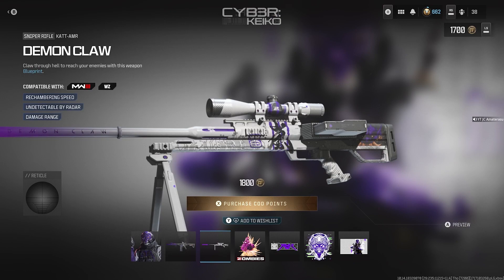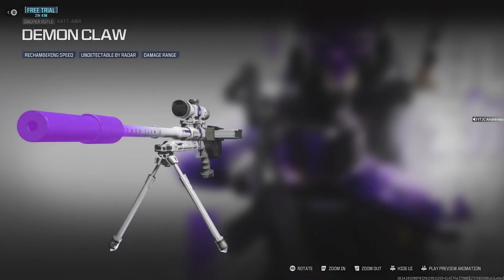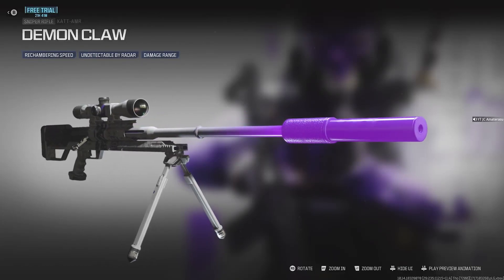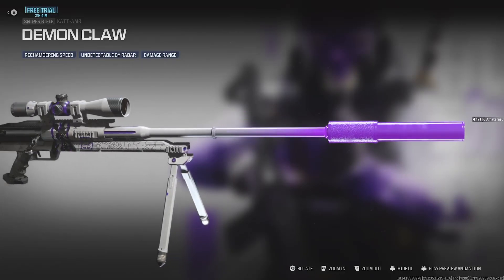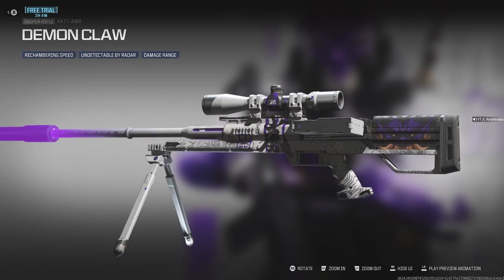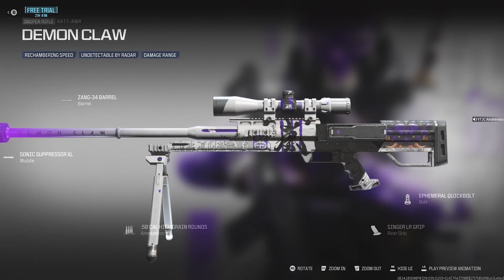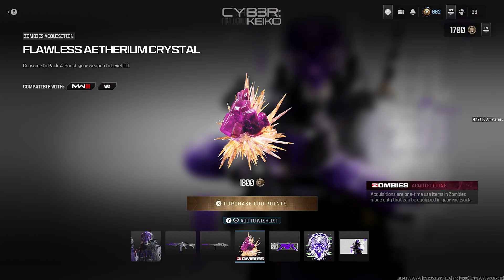Next we get the Demon Claw CAT AMR — chambering speed, undetected by radar, and damage range. This one looks crazy. The tip of the gun is all purpled out. Demon Claw lives up to the name. Got the Oni in the back of the gun too — looks pretty lit. Got the symbol in the center.